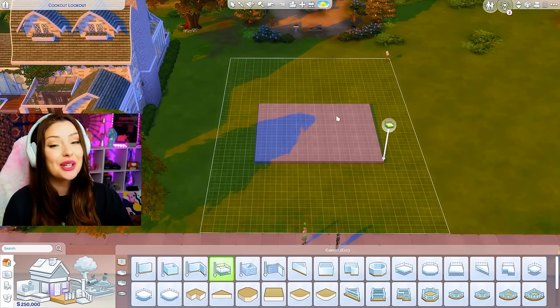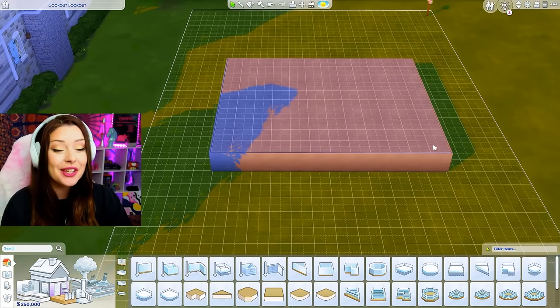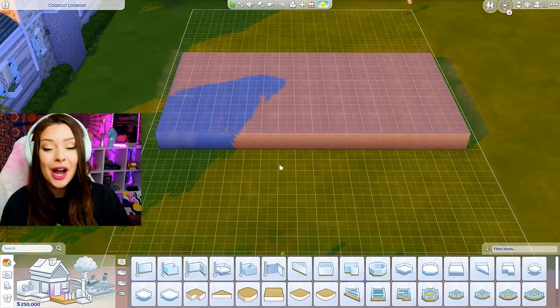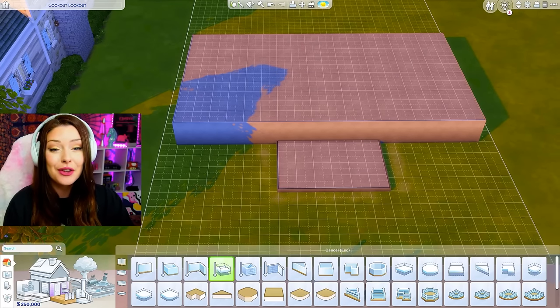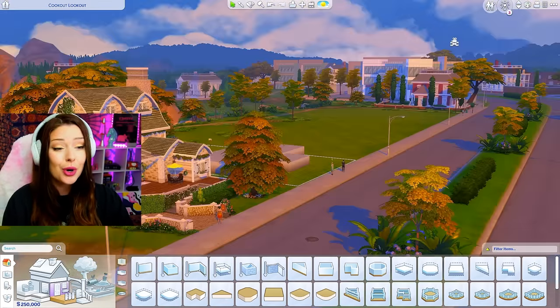Last time we were building, I ran into a little bit of an issue. I spent way too much money on the exterior and not enough on the interior. So today I'm going to try and learn from my mistakes. Every time we go on, it's honestly going to get harder. These budgets are going to get pretty big. I did mention in the last video that I wanted the final house in this neighborhood to be a million simoleons, so we're working our way up.